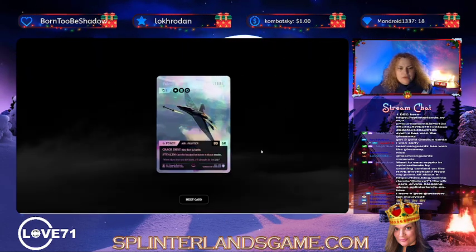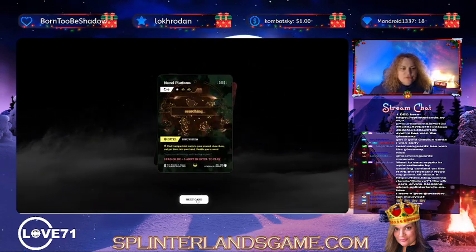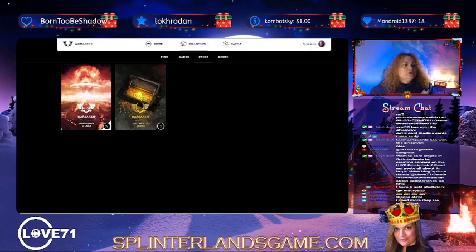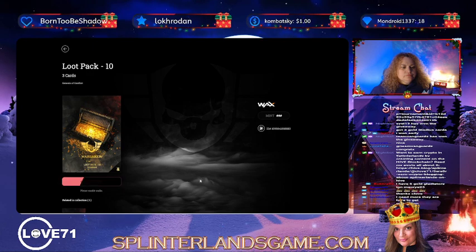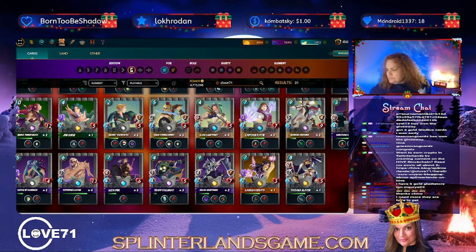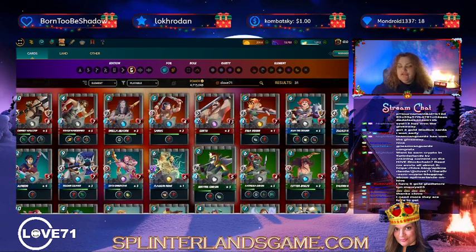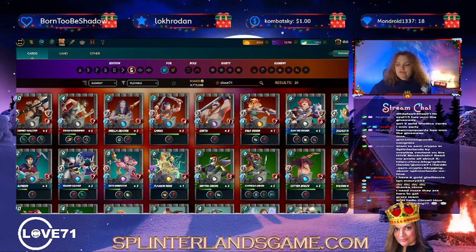Okay, we got a Force Air Fighter — nice! Ooh, Novel Platform Intel, Camo, 200 loot. Let's get this one going. Don't forget, if you're interested in the guild, contact me on Discord at Clos71 number 5266.